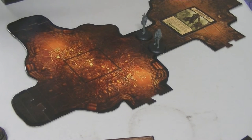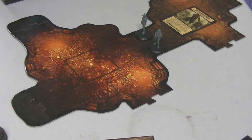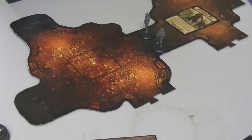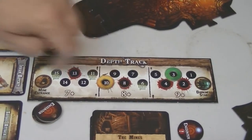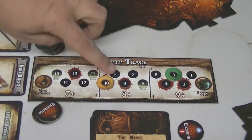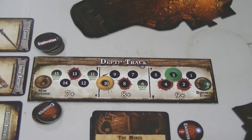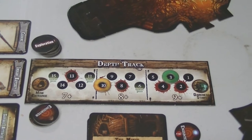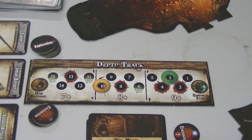Since we got doubles, we don't move the darkness track. But we have moved the mine track. We've moved past into the eight-plus range now. Let me double-check — I do tend to screw that up. We've had six cards — one, two, three, four, five, six. Yeah, we're good. I'm actually on top of it for once. So now we need eight or more to hold back the darkness.